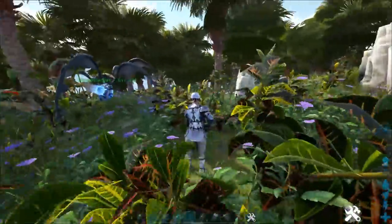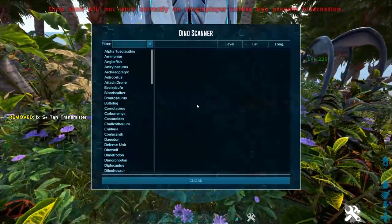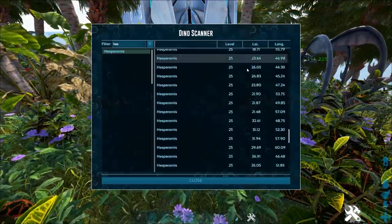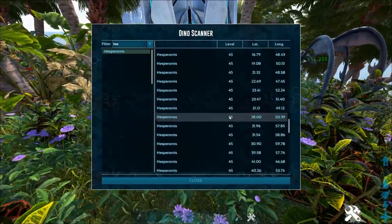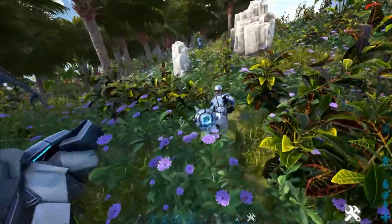Just to show you that they exist around this zone, I'll use a Tek Transmitter to dino scan for Hesperonis. As you can see, there are an absolute crap-load — they are all over the place in this zone. You can basically pick them off and come back if you're really dedicated for a load of organic polymer.